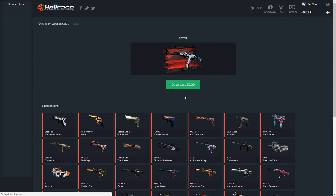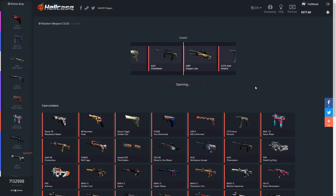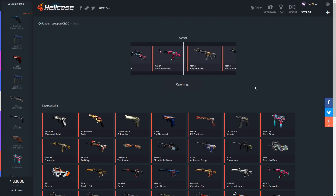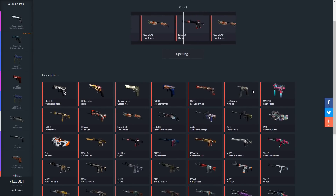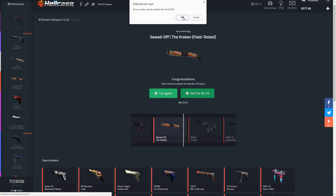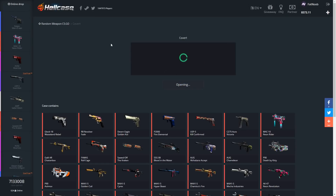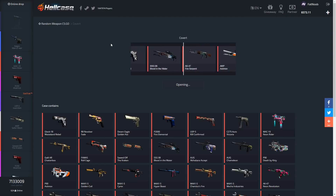We got a stat track Glow — we're actually gonna lose money on that. Let's move on to the covert cases. This is probably the most opened case on the website; it's seven dollars and you have a chance of getting any red in the game. We're gonna lose money on it. We'll do it one more time and then move on to the AK and M4 cases.